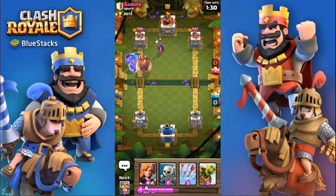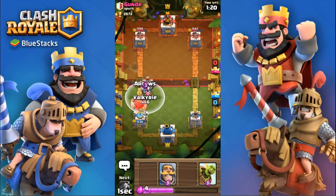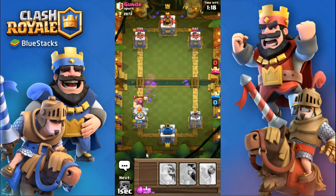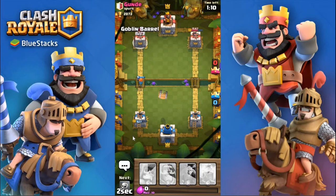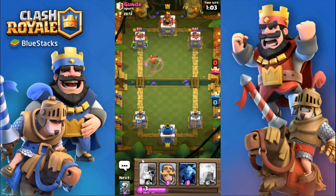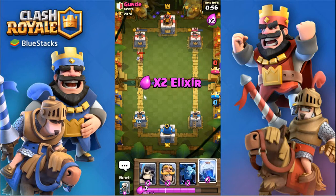He's gonna have a pretty good push coming this way unless the witch gets killed — yes it did! So I'm gonna arrow all that down and do a valkyrie to help clean up that giant. He's gonna zap that one skeleton — odd play. So now I can do a goblin barrel while the tower is distracted by that valkyrie and get a pretty good amount of damage. Might even be able to take the tower down — oh, so close, almost no health left on that tower!